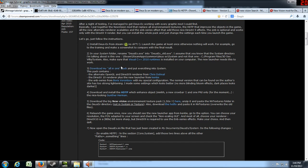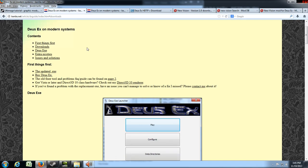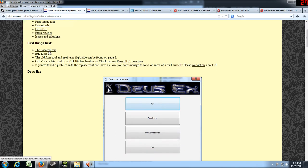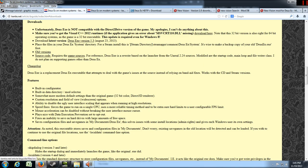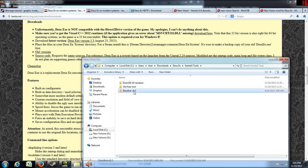So we're just going to go ahead and go to Kenti's site. This is Kenti's site. First things first: the updated XC. If you click on that, it's going to take you here. I've already downloaded this one — Deus Ex version 5.3. Here it is, so we're going to unzip this one.